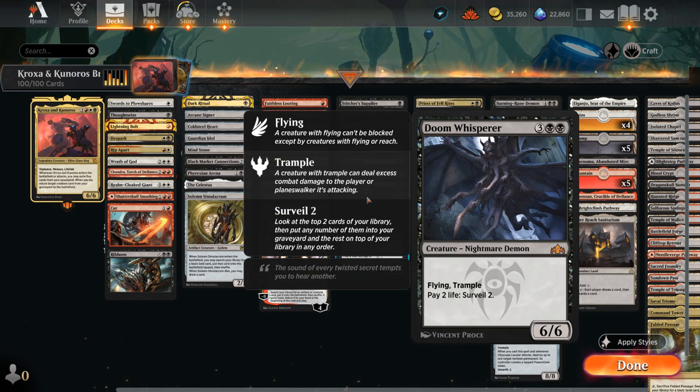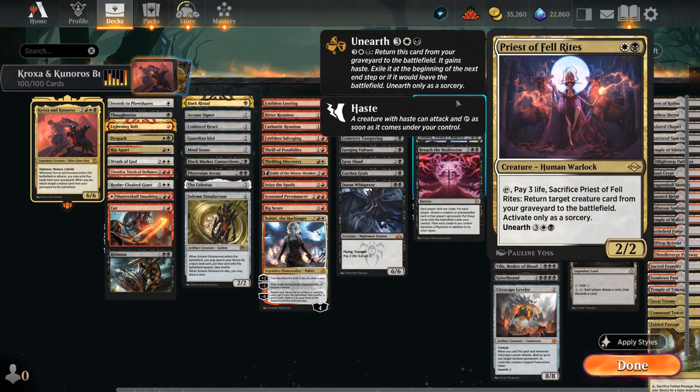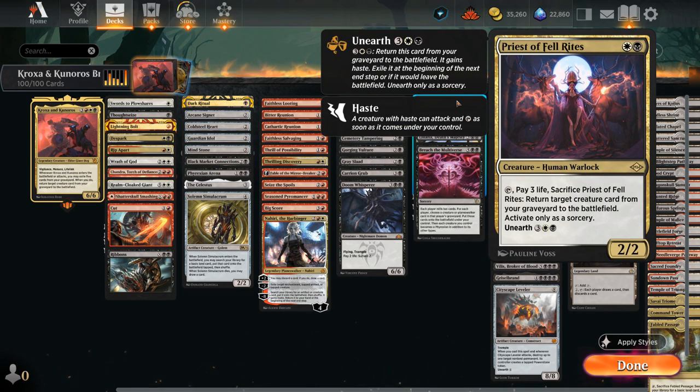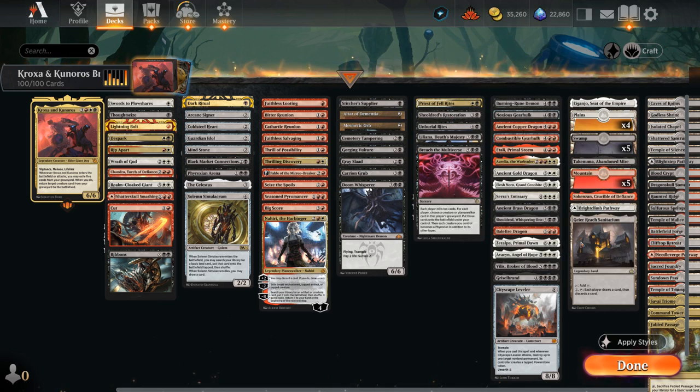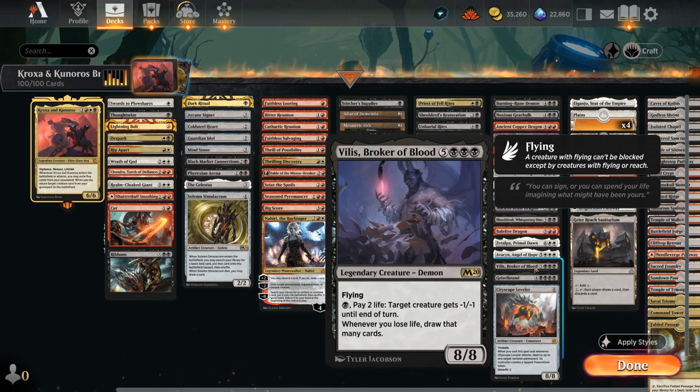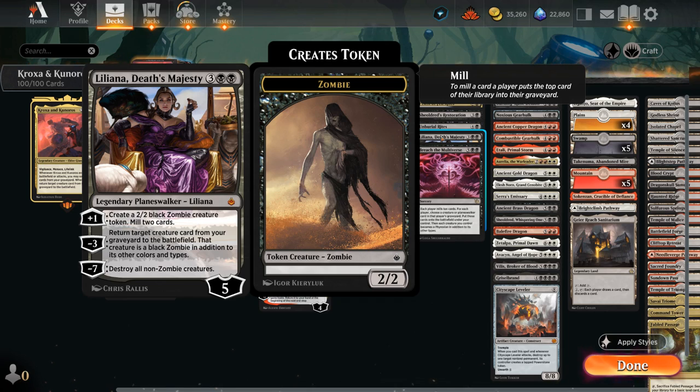Doom Whisperer, a six-mana 6/6 with flying and trample, can pay two life at any point to surveil two, putting two cards into our graveyard to fill it for Kroxa and Kunuros. We also have a few cards dedicated to reanimating our creatures beyond our commander. Priest of Fell Rites can be played for two mana and then pay three life to reanimate a creature, setting it up quickly — and can also be unearthed for five mana. Soulless Restoration can be cast on turn four even if it costs life. Unburial Rites can be flashed back for just four mana, so if we mill it it still generates value. And Liliana, Death's Majesty mills additional creatures with her plus-one and provides an additional reanimation effect with her minus-three.